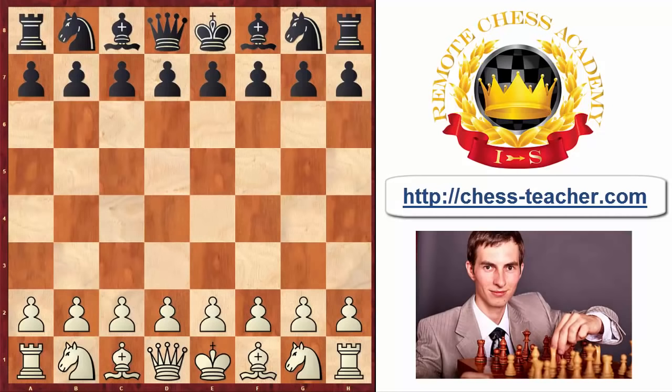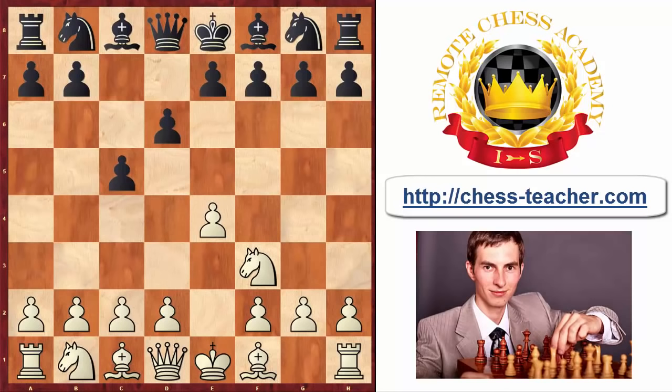Trap number two: this time you're playing white, and you can execute almost the same trap. You start with e4, and after your opponent plays c5 there follows knight f3, d6. Black is trying to play the Najdorf variation — the most popular variation of the Sicilian Defense, played by Fischer, Kasparov, and many other great players. Here we continue with pawn to c3, preparing the d4 advancement to build a strong center. If black plays knight f6, attacking your pawn on e4, it looks like you have to protect it.